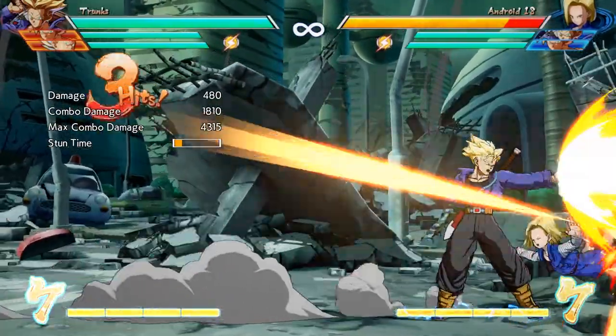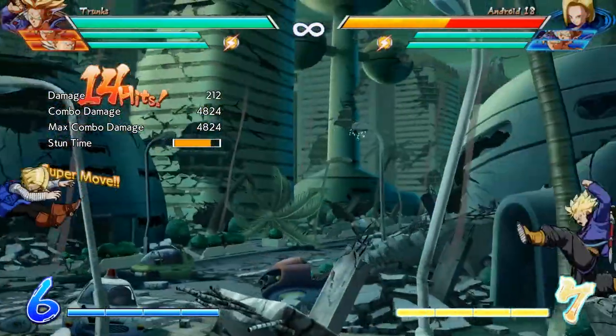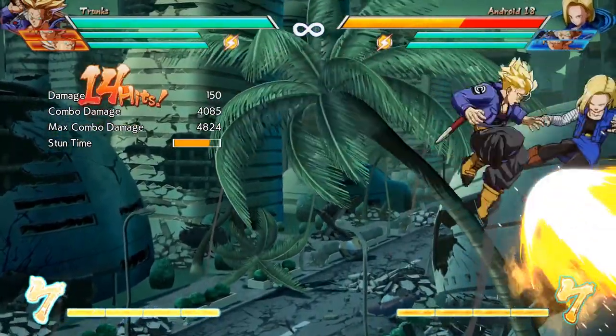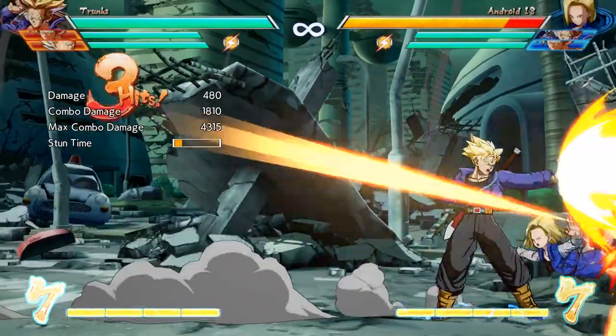Another thing Trunks does very well is his combo game in the corner. Because of that flip mechanic we mentioned earlier, he is able to get some pretty flashy and crazy stuff in the corner, using that flip to act as almost a second jump in the air. It's something that Trunks can do in the corner that only he as a character can do, so if this kind of stuff riles you up, then you have to go to Trunks for that.